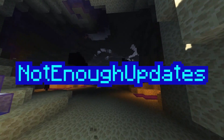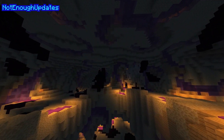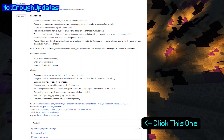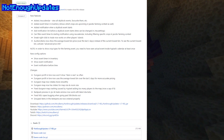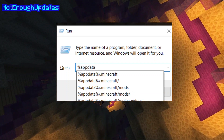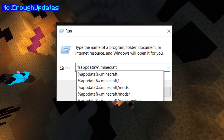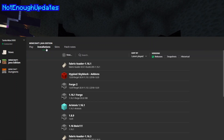First up is Not Enough Updates. This one is relatively simple, unlike some of the other ones. Go to the NEU GitHub page, which I have linked down below, and click the .jar file to download the latest release. As of recording, this is the 1.7 release. Next, press the Windows key and R and type in %appdata%/.minecraft/mods. Then drag and drop the .jar file into your mods folder. Relaunch Forge from the Minecraft launcher and NEU should be installed.